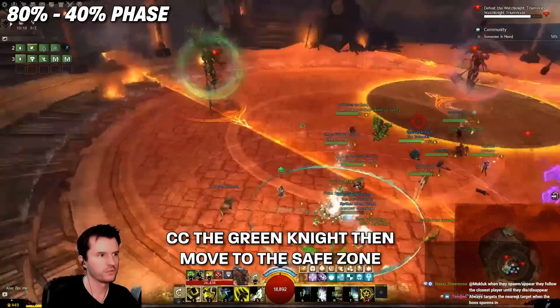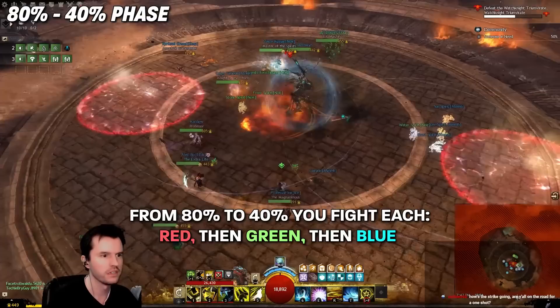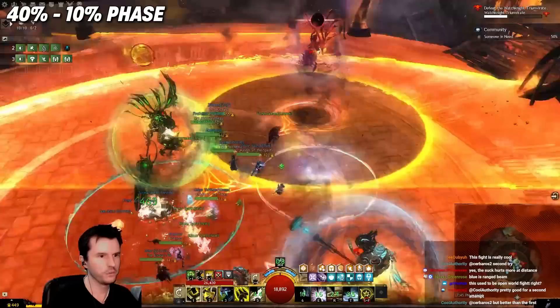At 80%, all three spawn and you want to interrupt the green one. This will make a safe area you can then run to. After this, you fight Red, then Green, then Blue from 80% to 40% one at a time. They do the same mechanics you've already seen, but the other bots will sometimes come in and try to nuke the room. Just run to the safe areas and don't CC them when there are two on the field. Keep Red and Green out of the middle to keep it clean for when Blue is there.